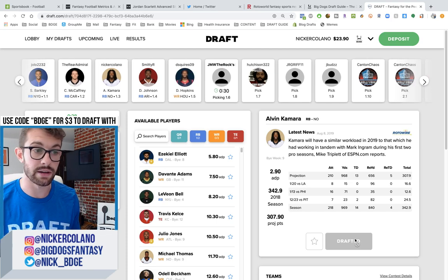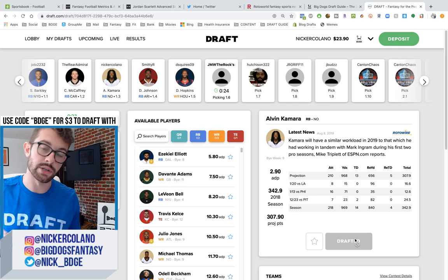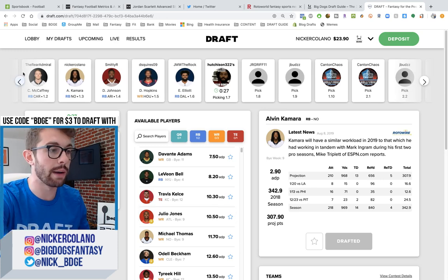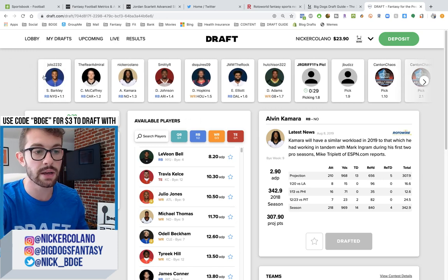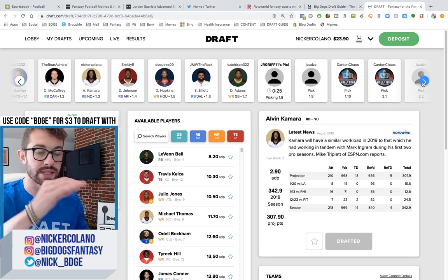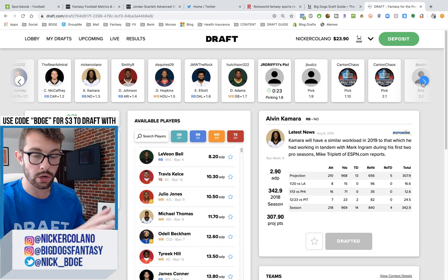We had our league meeting yesterday and we kind of vlogged and did the whole video capture of the behind the scenes of what the league meeting looked like. That was on yesterday's video. So we picked our draft order. I will be drafting from the seven spot and it is a 10-team league, so I decided to do a 10-team draft for today. This is half PPR, one quarterback, no kickers, no defense.